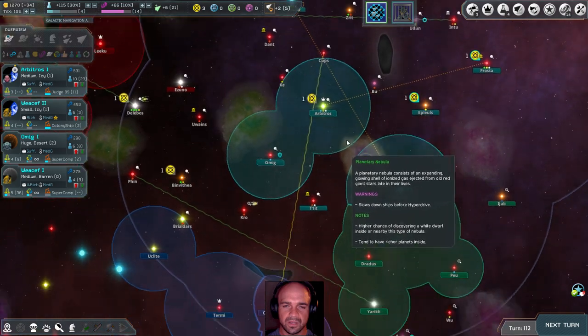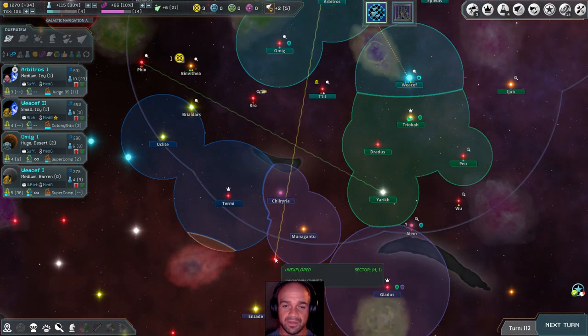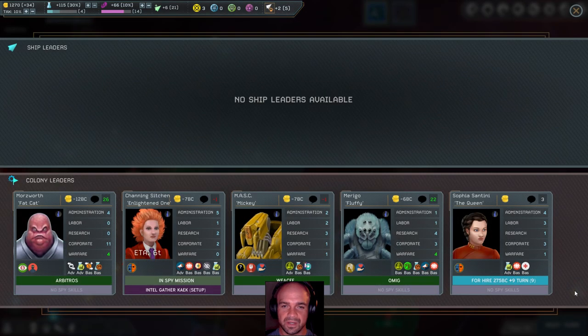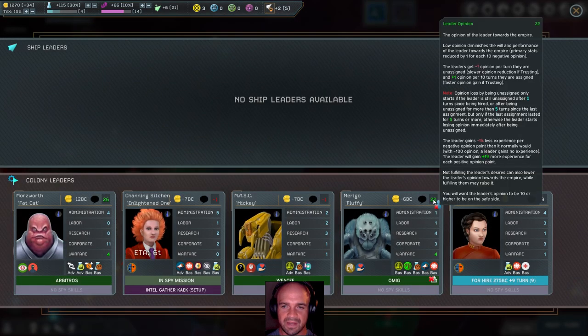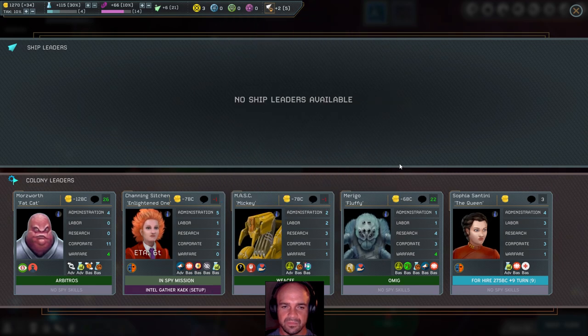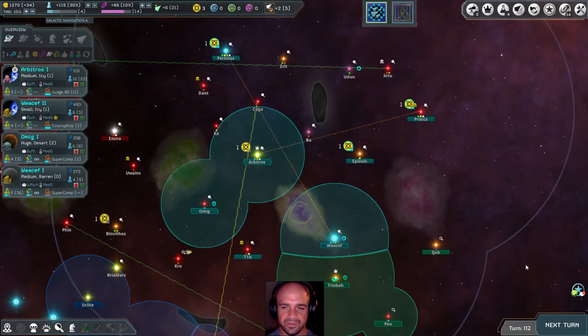I'd really like to maybe pop through here — that would be great for when I want to start attacking. Pop through there real quick. Our desire was fulfilled — great, so now he's going to be even happier. And we've lost some respect from these guys, but that's fine — you do you. Looks like some experience gain with one of our ships.